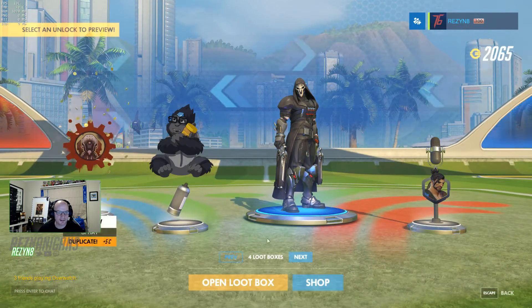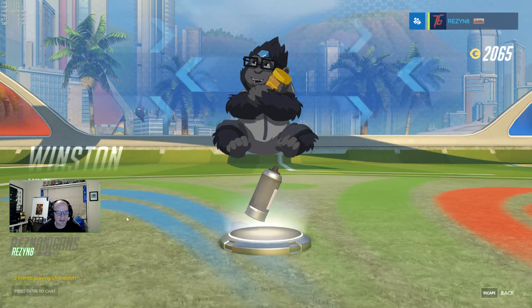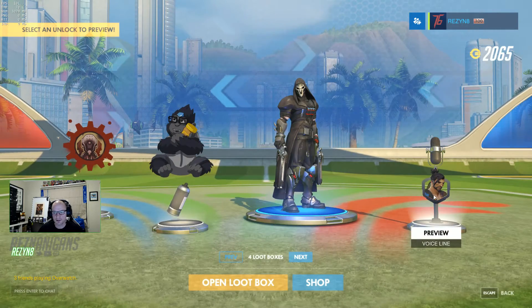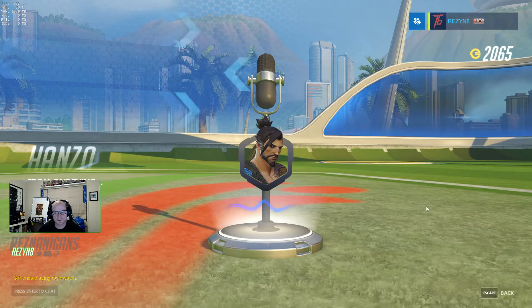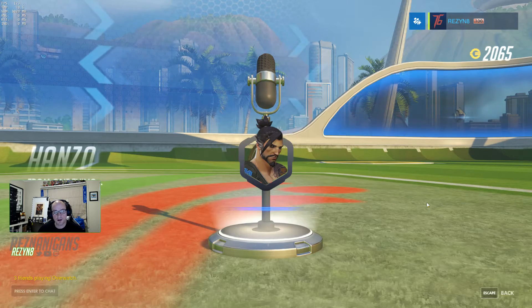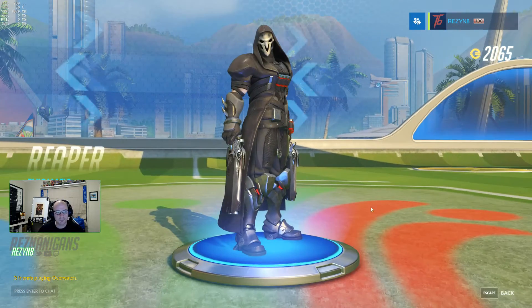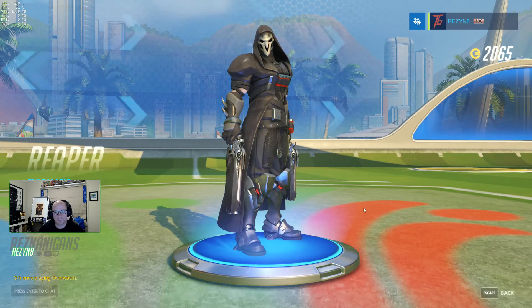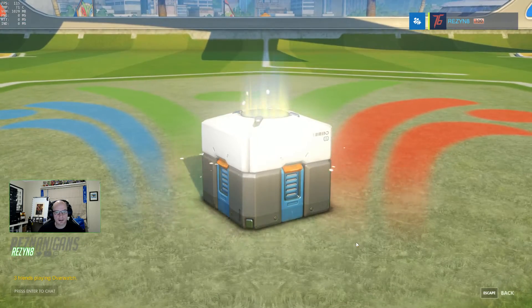More coins for duplicates. Winston's Mine is a spray — that's actually pretty cool. I still like the peanut butter one we've got. '10,000 things from one thing' — that's an interesting voice line from Hanzo. Victory pose for Reaper — Enigmatic — we'll equip that one. I'll use Reaper for a bit. Next box.